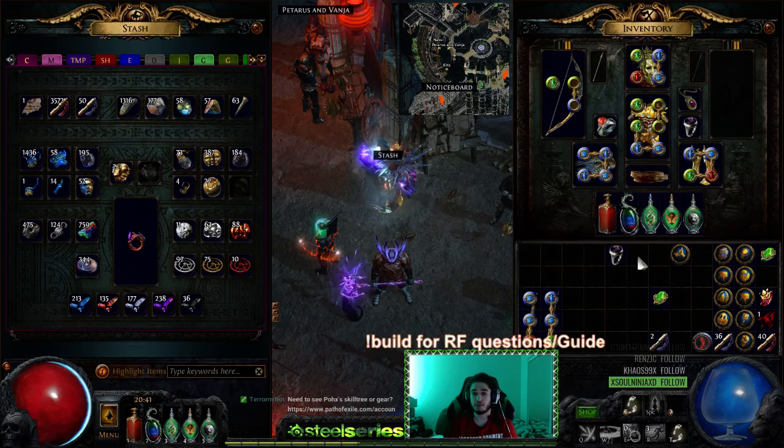Same thing with the regal recipe at 75-plus item level, since regals at the beginning of a league usually have a lot more value to them and then it kind of falls off. After early league you never really worry about the recipes.